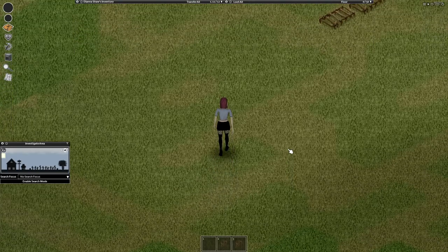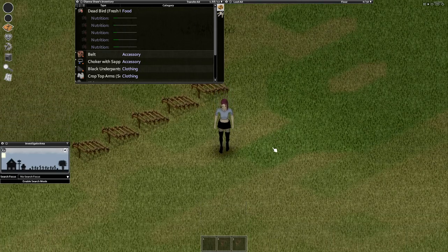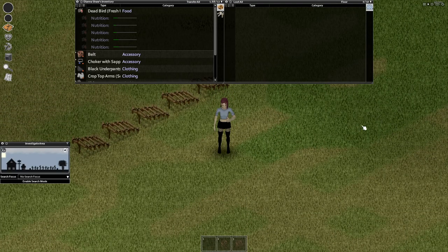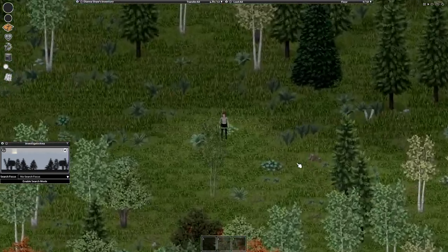We have birds with different nutrition values — the higher your trapping skill, the more nutritional your catches will be. Next up: squirrels. The best place to catch squirrels is in the deep forest.